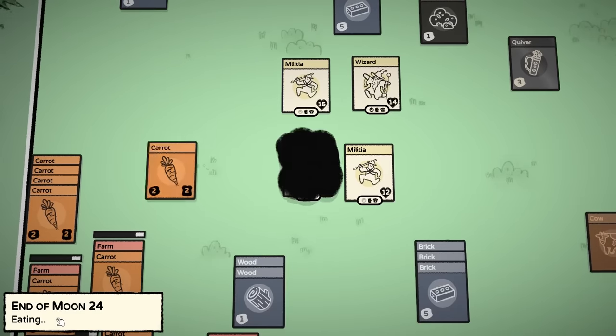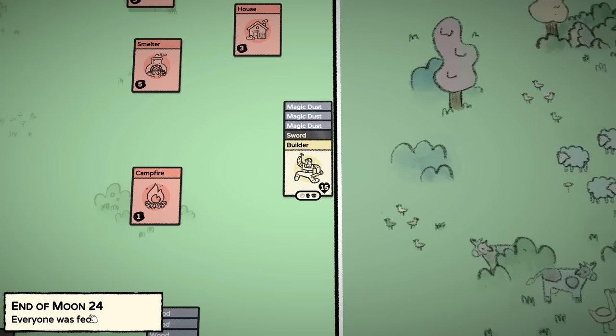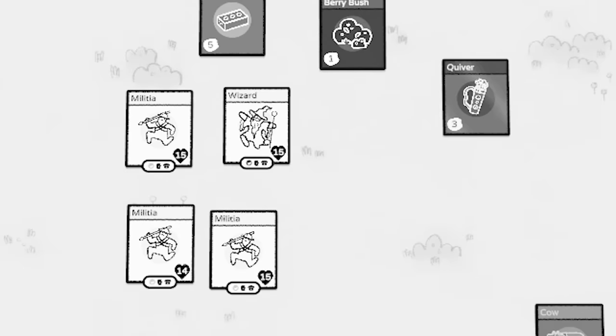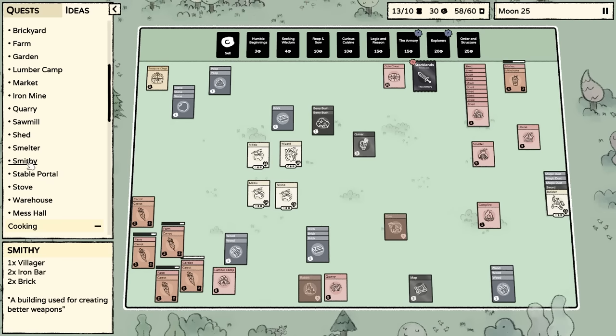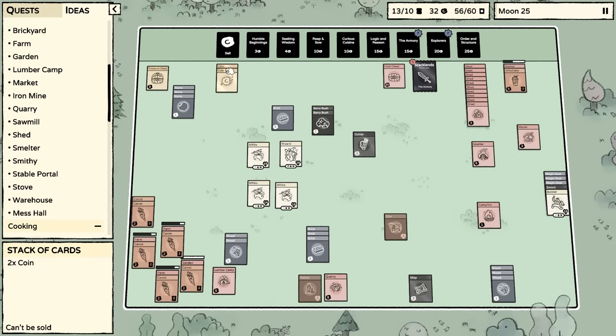Everyone gets food, carrots - good job everybody, everyone was well fed. The game says 'make a magic blade' - we need the smithy, of course. How do I make a smithy? Smithy requires a villager, iron bars, and bricks. We don't have iron bars, so that might be the goal - to make magical swords, which means we probably need an iron mine, which requires flint, wood, stone, and a villager.